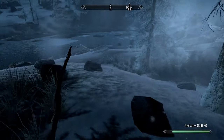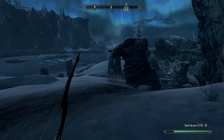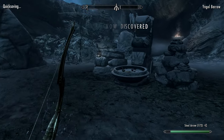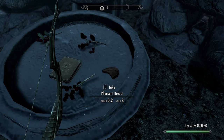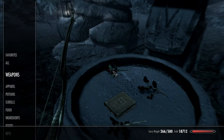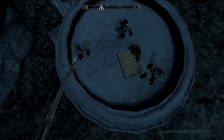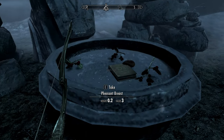All right, let's check it out — oh, it's a fancy looking place. Got a salt pile and pheasant breast; I don't want that. What is this? Can I read this? Why is it not usable?